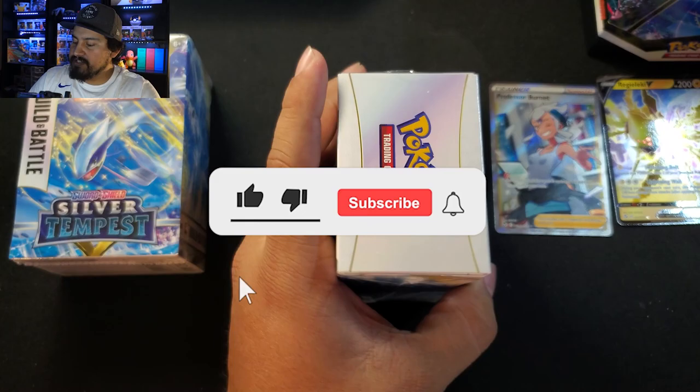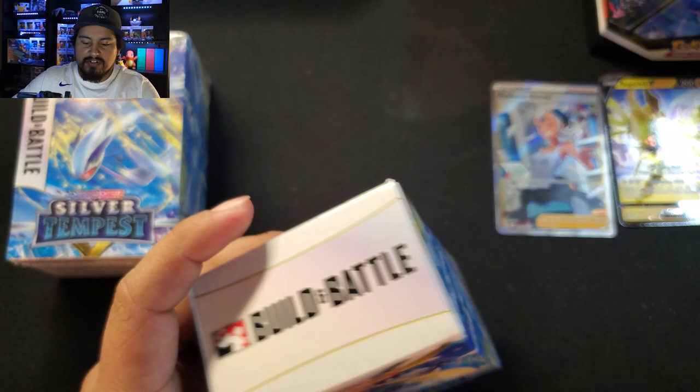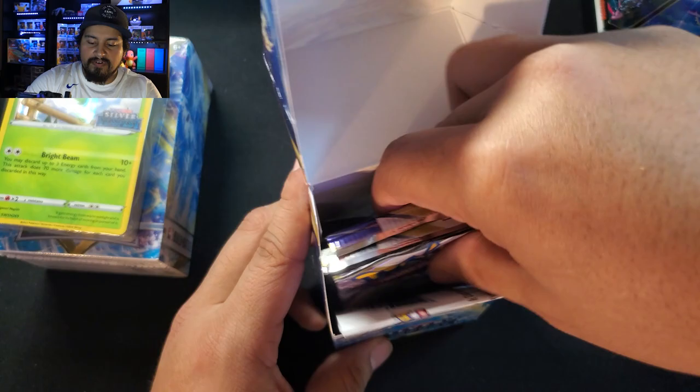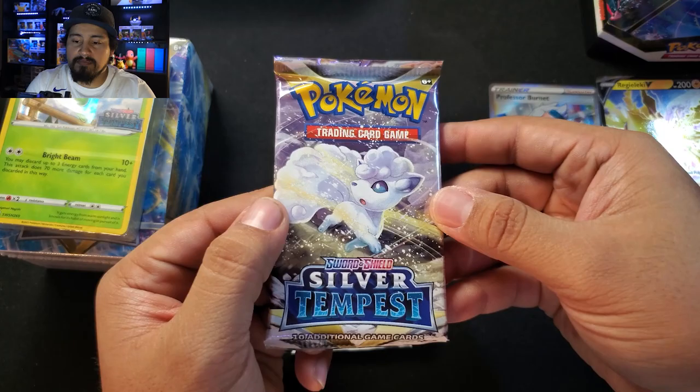Now let's get into our first Build and Battle Box. I think Moltres is in here — Moltres is a cool one to grab. And we got a Sunflora. Then we also have our four packs here consisting of Vulpix, Regieleki, Regidrago, and Lugia. I don't think there's a different one — let's go ahead and get into it.